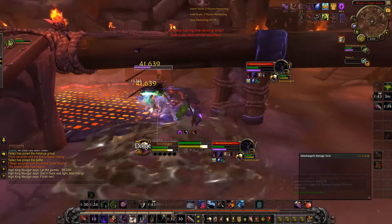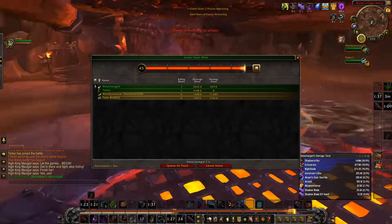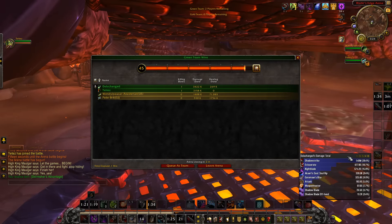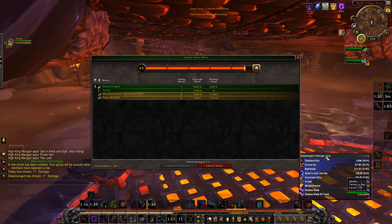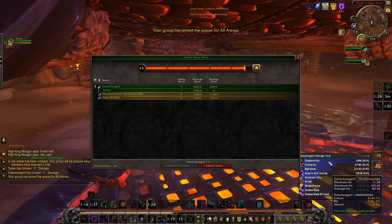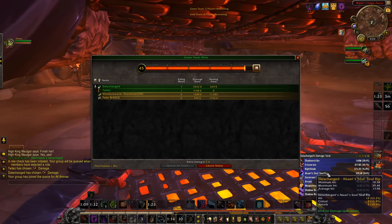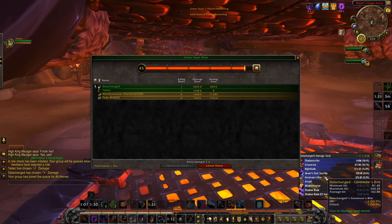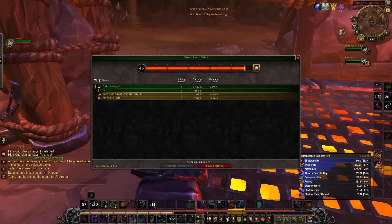We have Strike from the Shadows, which directly ties to Shadowstrike where Shadowstrike has a built-in daze — so maybe that's what rogues will use to slow enemies, since our current slows aren't that great. Then we have Premeditation, which gives Shadowstrike an extra combo point — so much value out of one ability. We have Vigor, which allows us more Shadowstrikes. Not directly, but inadvertently. Then Master of Shadows gives more energy, meaning more Shadowstrikes, and also works well with Shadow Dance.